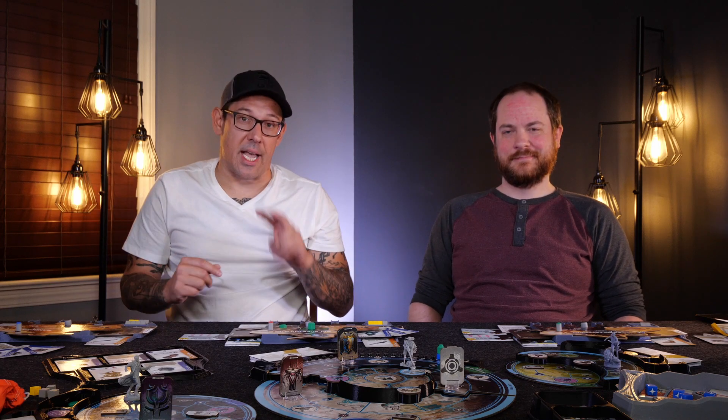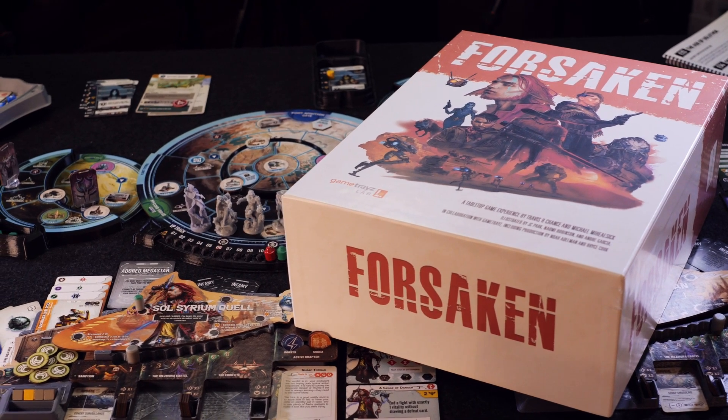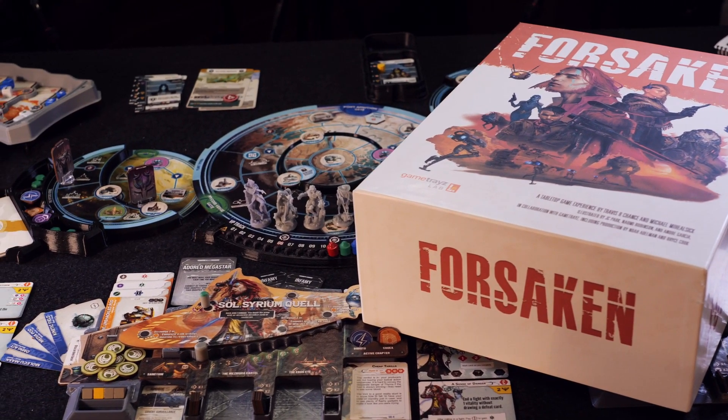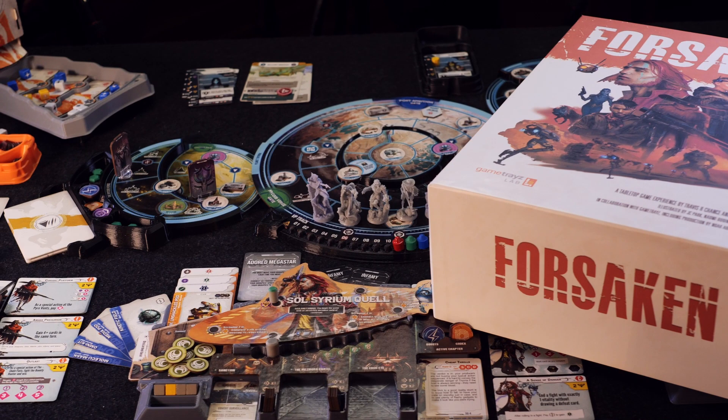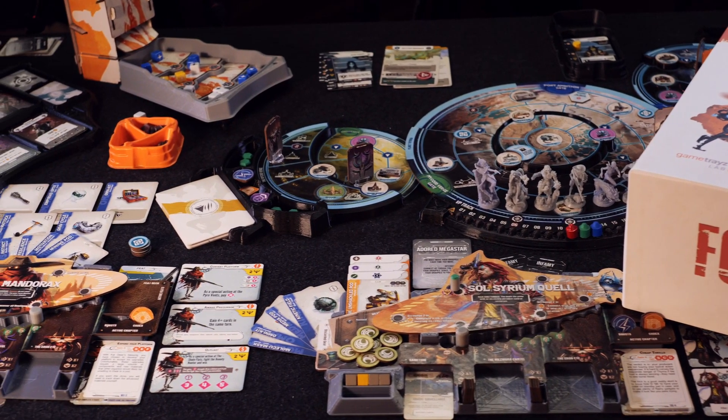Hey everybody, we are back for the second entry in our little designer sharing series. So this time we are going to talk about the world of Forsaken — the crazy, the giant, the backdrop, the details, the people, the places, the plants.